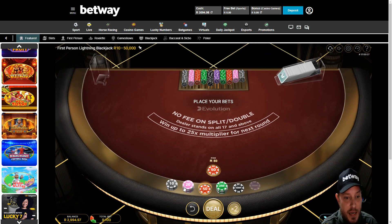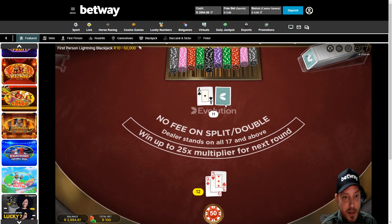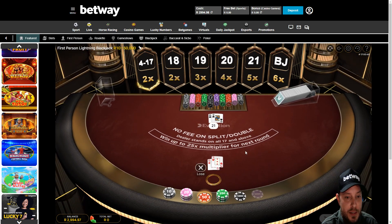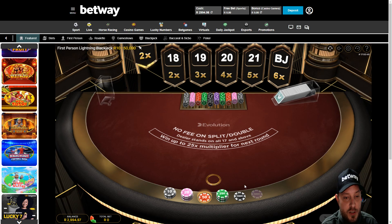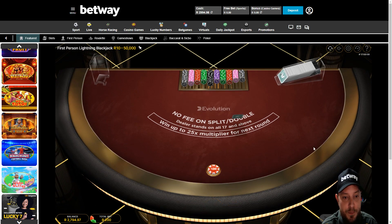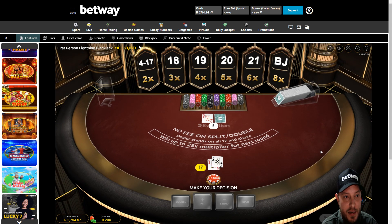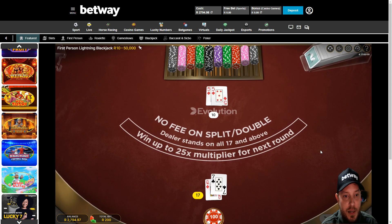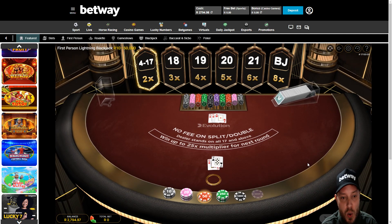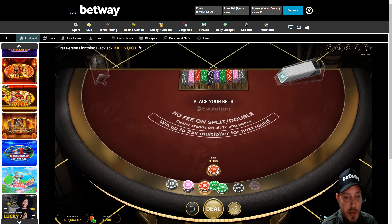Let's do that again. No insurance — do they have blackjack? Yes they do. Not off to the best start, so I might as well pop my stake up a little more. 17 against a 5, we'll stand on that. You've got to give us a win at some point. 21. Murderous. Absolutely brutal.